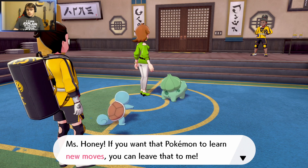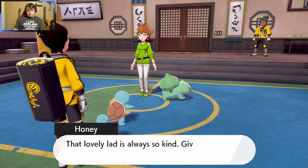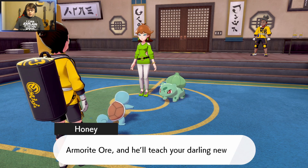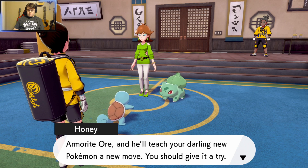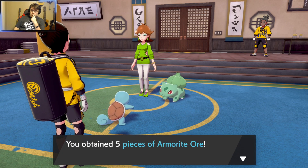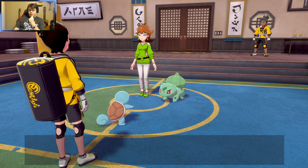Miss Honey, if you want that Pokémon to learn new moves, you can leave that to me. Well, aren't you just the sweetest thing? Give a bit of Amorite ore and it'll teach your darling new Pokémon a new move. You can give it a try. Amorite ore — rare ore that can be obtained on the island of armor, so you can give it to a collector on the island of armor.